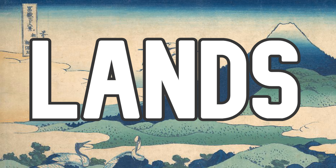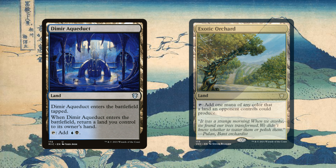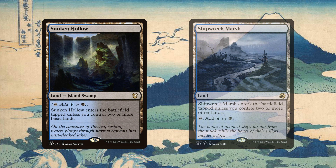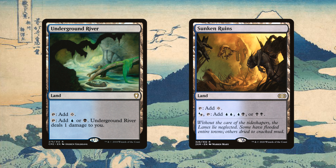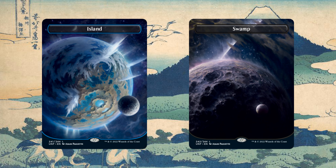The rest of the lands in this deck will focus on color fixing: Command Tower, Exotic Orchard, Dimir Aqueduct, Drowned Catacomb, Morphic Pool, Shipwreck Marsh, Sunken Hollow, Sunken Ruins, Underground River, and Watery Grove — leaving us room for 11 islands and 9 swamps.